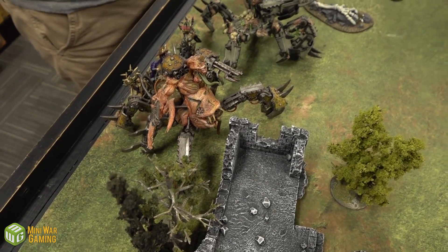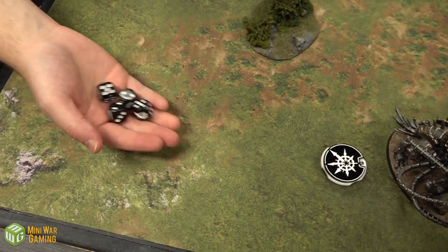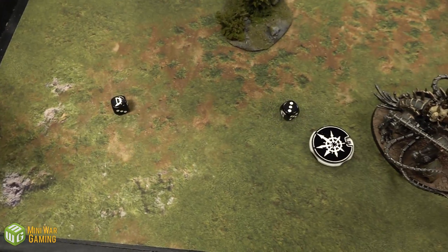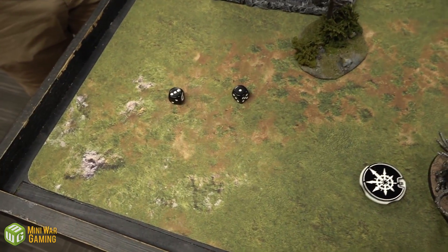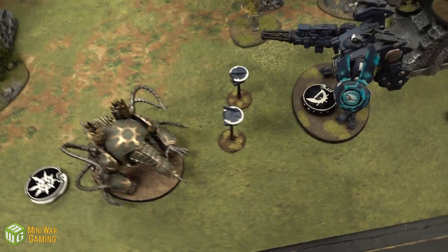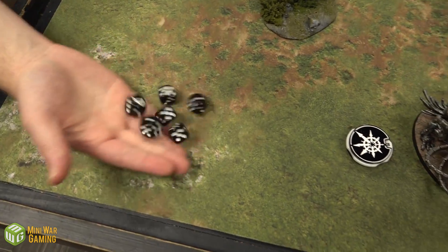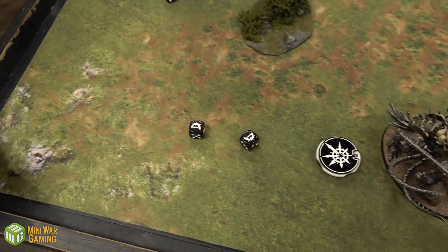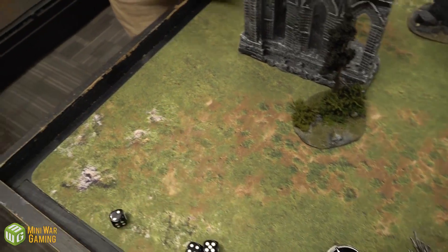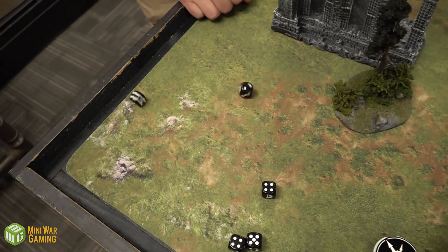The newly arrived Defiler fires on fives to hit because it walked on — Reaper Autocannon into the Shielded Missile Drones. Two hits, two wounds, four-up save. The Missile Drones ignore on a five-up — one save, one dies. Then the Battle Cannon fires D6 shots: three shots, hitting on fives, three wounds, four-up and Feel No Pain. Rolling D3 damage: two and two — one goes through for two damage. That drone is dead.